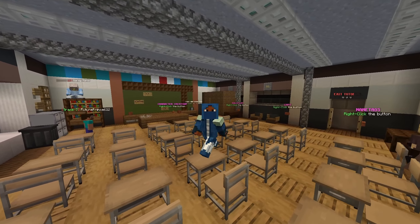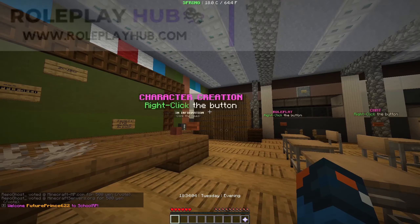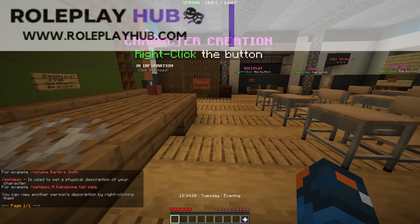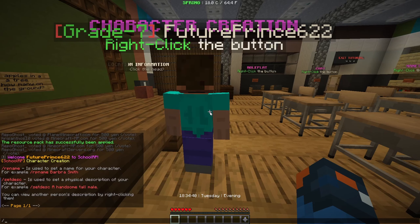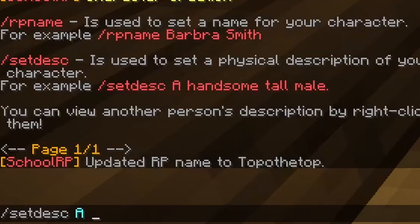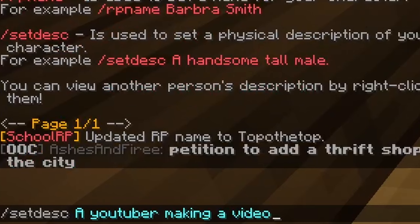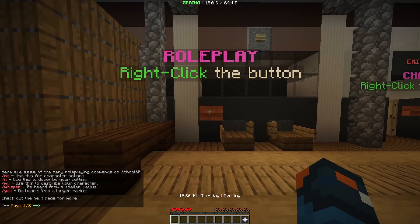For the last server, this is a bit of a unique server as well. This is actually a roleplay server where you can create your character and enjoy a little bit of roleplaying. To set up, you do slash RP name and slash set description — for example, 'trooper making a video on stuff.' That's how you create your little character here.